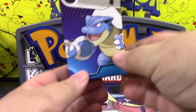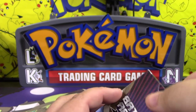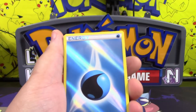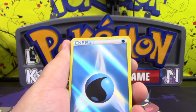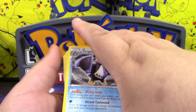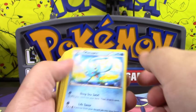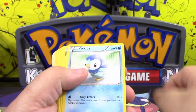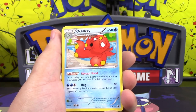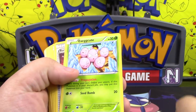So without further ado, let's jump into the box — this is part of the 60 cards, those three of course included. We have some awesome-looking foil water energies, Empoleon with Diving Draw and Attack Command — very cool — Manaphy, Prinplup, Piplup, Octillery. Having played some PTCGO online, Octillery is definitely one of those cards that's super useful. Another water energy.